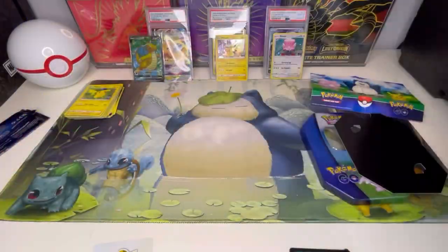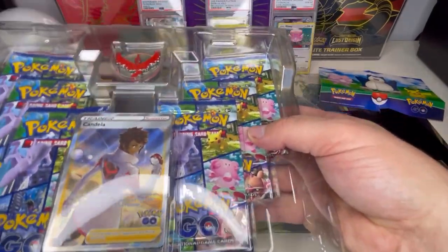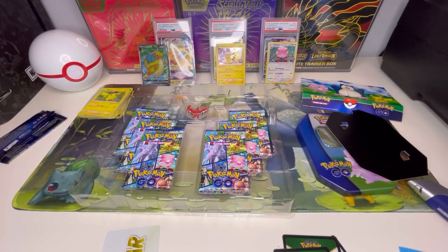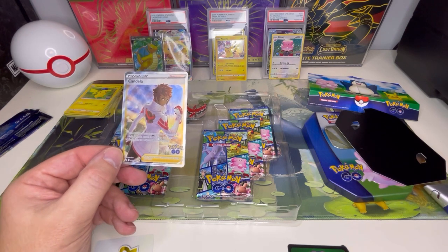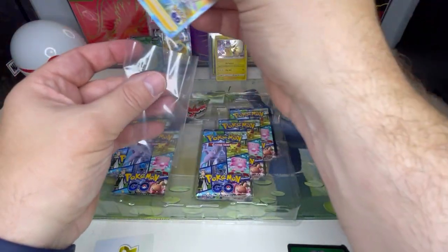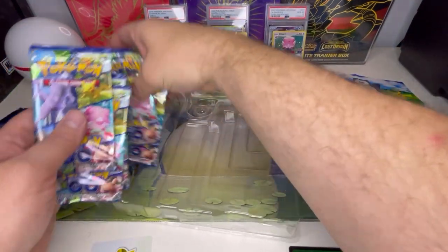We've got the trainer box for Team Valor. Inside we got another promo card, so we'll add that to the binder. Maybe next time around we'll also show all the promos we've got and what few we still need specifically for the Pokémon GO sets. We also got another pin for the collection — I've got quite a few of those going at this point — and then six more packs to open.